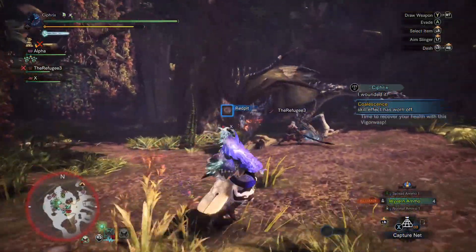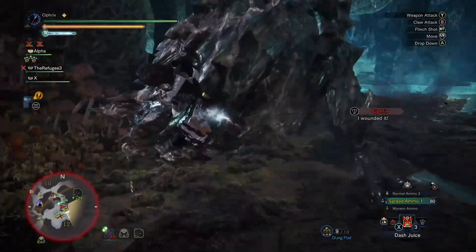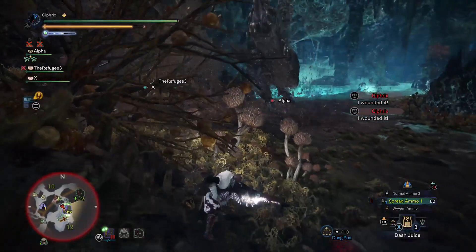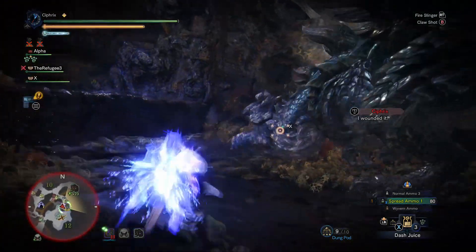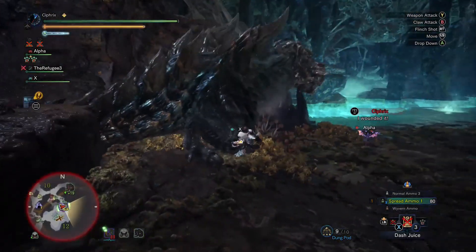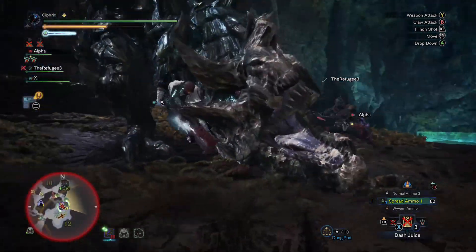This build will give you a bit of damage from Resentment 4. Evade Extender 3 will seriously stretch your dodge rolls to keep you safe and out of danger, or to allow you to quickly reposition for another clutch. Slugger and Stamina Thief will provide extra CC via staggers and overall sluggish monsters that can't raise their hands up fast enough to stop you from hitting them.